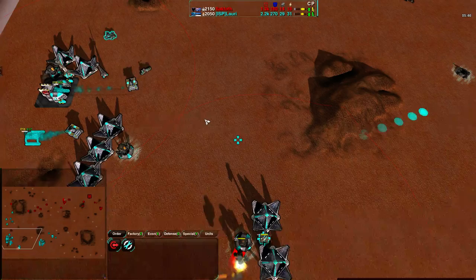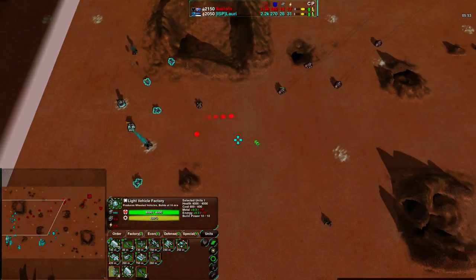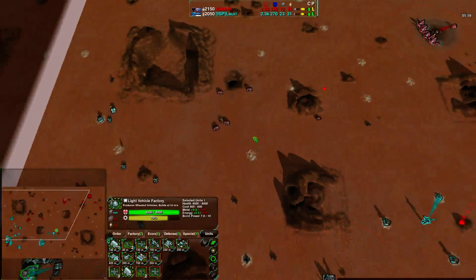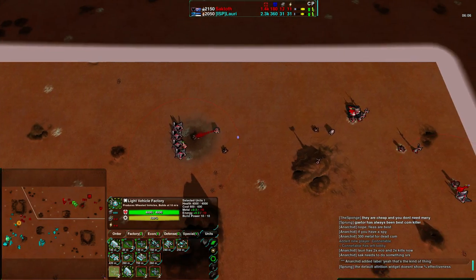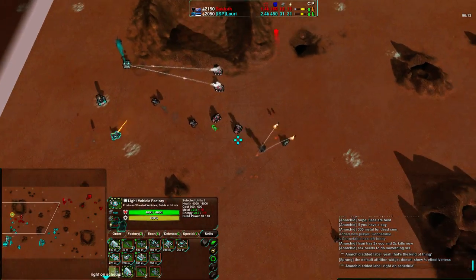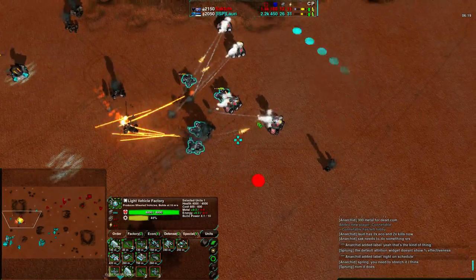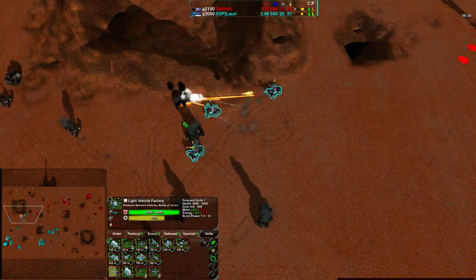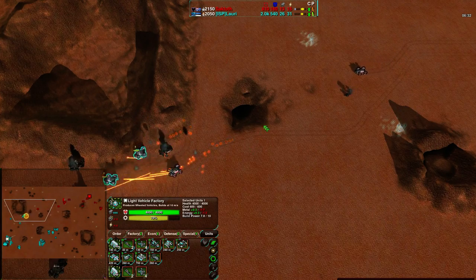Lory doesn't have too much to worry about harassment-wise, and he does have the backside defended. He is focused heavily on Scorchers, which are not bad against Slashers if they can get close up — but getting close up with four Slashers firing missiles is going to be a real pain for the Scorcher. Saktoth is building another Mason — he has his build power nearly restored to what he had before, though his economy is still well below Lory's. Six Scorchers come in — one Slasher goes down, a couple Scorchers lost, two Slashers down, and the last Slasher won't be able to take care of the remaining Scorchers. That's still a really good trade off for Lory especially given his economic advantage.